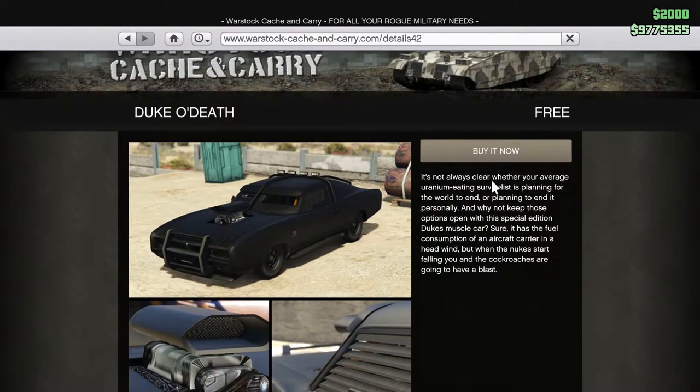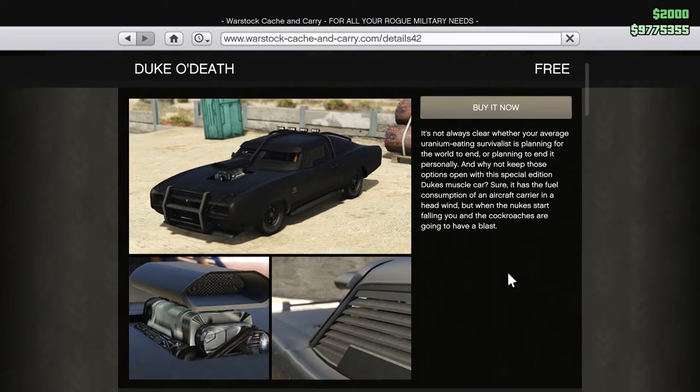Duke of Death — it's not always clear whether your average uranium-eating survivalist is planning for the world to end, or planning to end it personally. And why not keep those options open with the Special Edition Duke's Muscle Car? Sure, it has the fuel consumption of an aircraft carrier in a headwind, but when the nukes start falling, the cockroaches are going to have a blast. That's an awesome description.